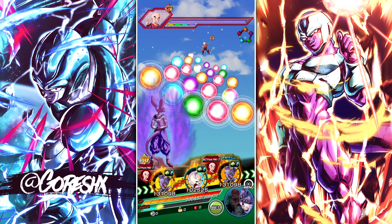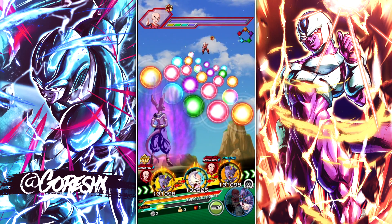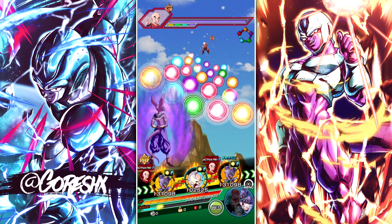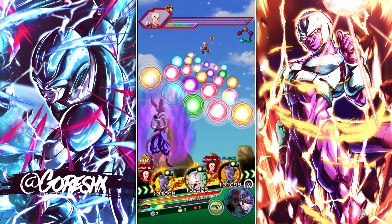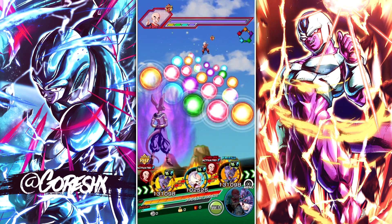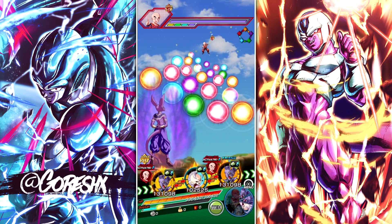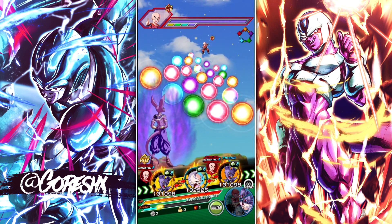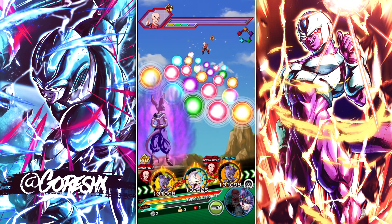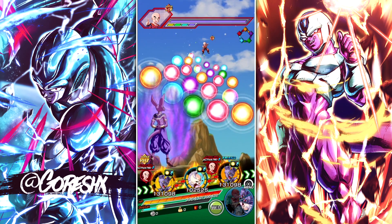Now we're in the gameplay mechanics section. This is actually a very simple game — a lot of it is understanding the key sphere mechanic. We're using Beerus in the first slot, who is physical — you can tell by the yellow ring around him. There are five typings: Physical, INT, Tech, AGL, and STR. The type wheel on the top right shows what's super effective against what — Physical beats INT, INT beats Tech, Tech beats AGL, AGL beats STR, and STR beats Physical going the other direction.